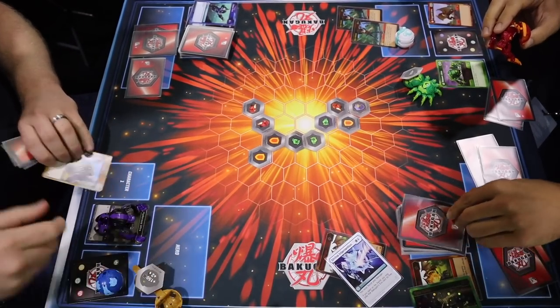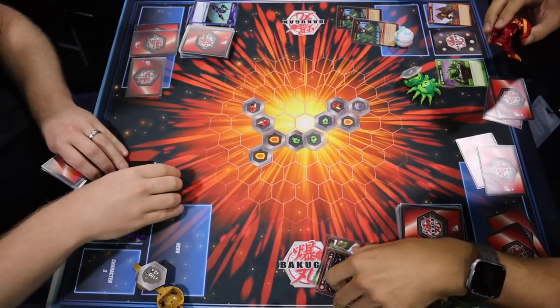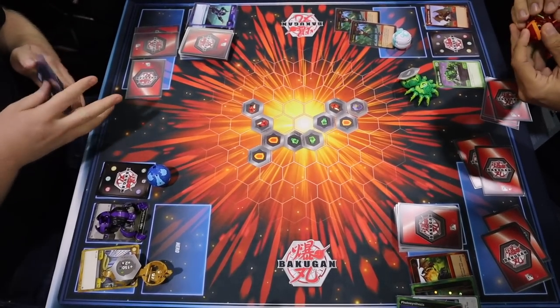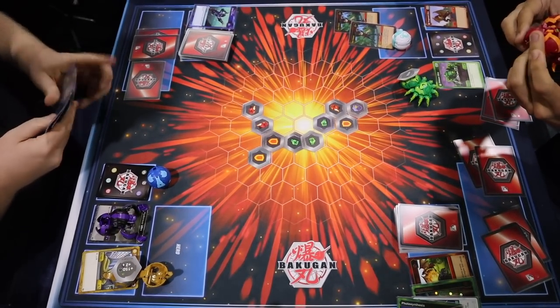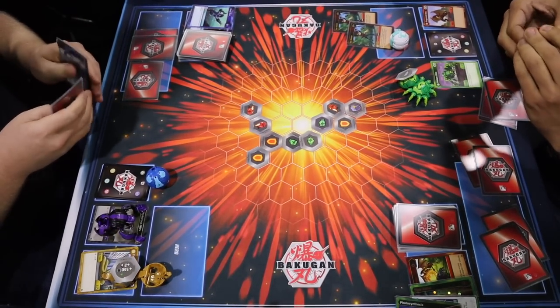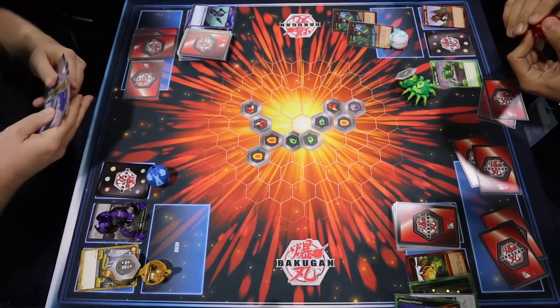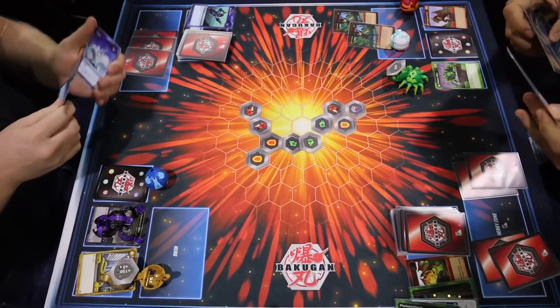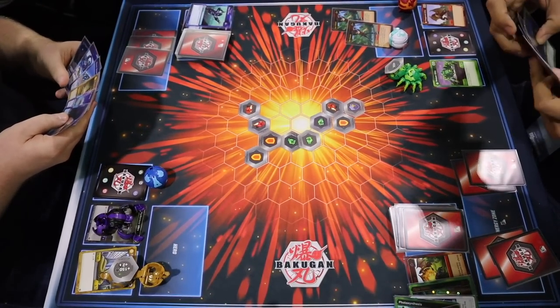Dan revealed another copy of Dan. The second copy won't trigger again, but now anytime the player on the right opens his Bakugan he'll get to reveal the top two cards of his deck and possibly play two cards every turn for free — Dan is a very powerful card. However the player on the right is going to take a total of four damage since he spent all his energy playing that first Dan and has no way to win this specific battle. It was only four damage though, and the player on the right is going to be set up for massive turns later on.